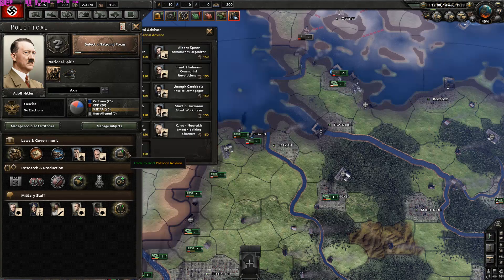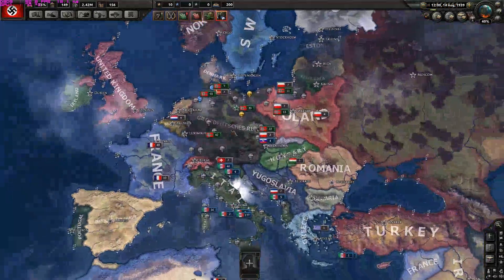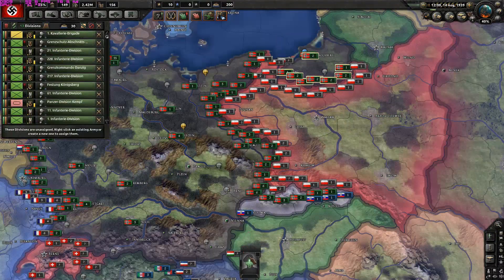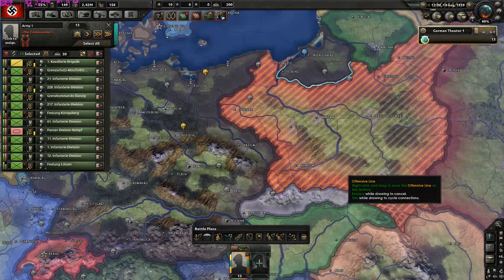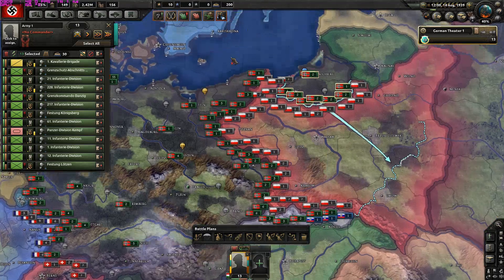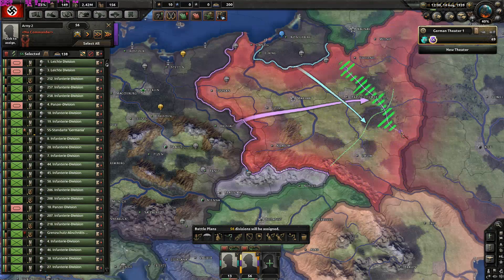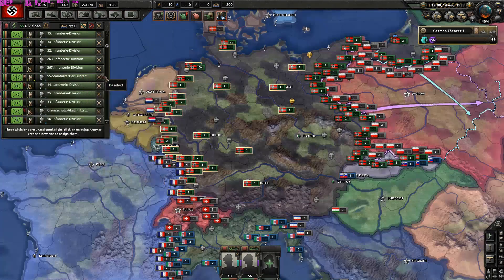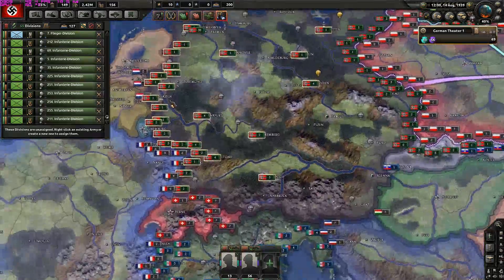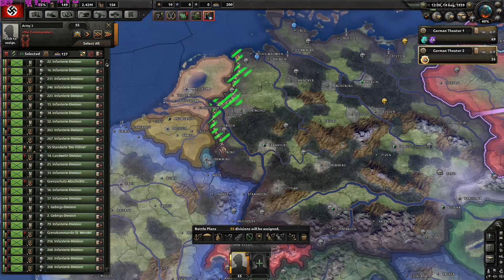Now we have to set up our army for the invasion of Poland. The army symbols are completely reworked — the division symbols are completely reworked. The war against Poland should be done really quickly to avoid any problems. We have 56 divisions ready against the Polish side. Let's get our SS Standarte der Führer divisions ready and create a fallback line. We need to do preparations since we want to invite the French as well — let's detach the commando troops and assign them to garrisoning tasks.